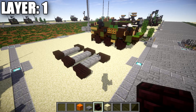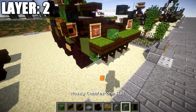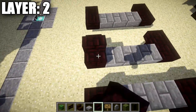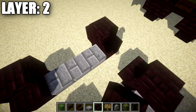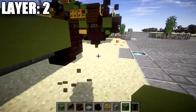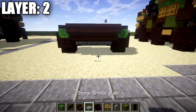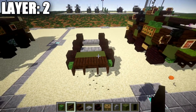Moving on to layer two. First, place two narrow brick stairs back-to-back on top of the narrow brick upside-down stairs to complete the wheel design, repeating for all six wheels. Then take green terracotta and place a row of three across between the narrow brick stairs, followed by a row of two dark oak upside-down stairs coming off those three green terracotta blocks. Place a skeleton skull on both sides, then a dark oak wood fence gate coming off the two dark oak wood stairs to both sides at the front.